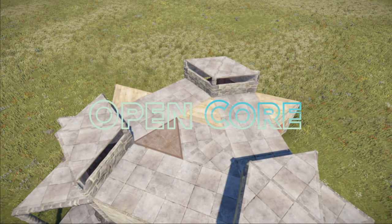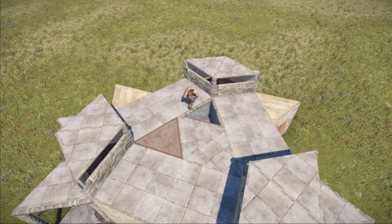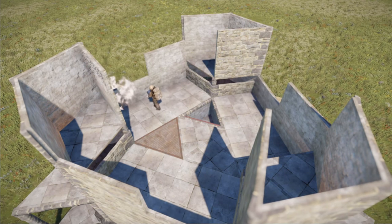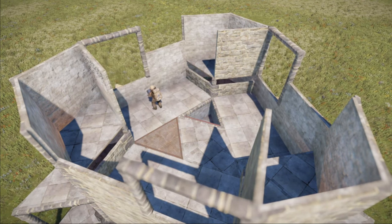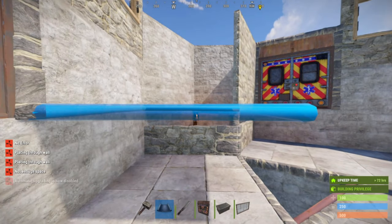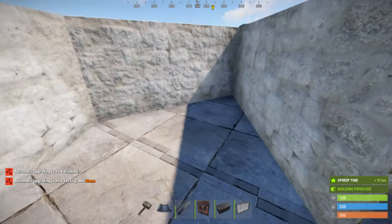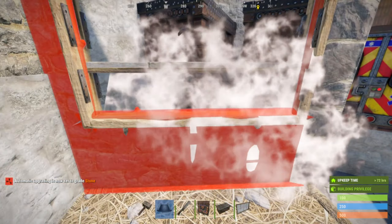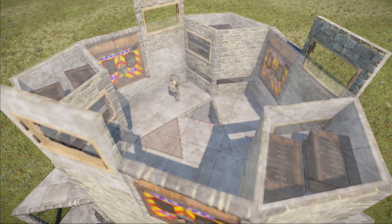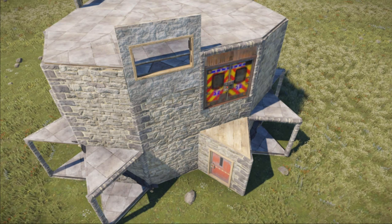For the third stage, we'll establish the open core. Soft side the wooden triangle floor from your starter and follow this build order. Then establish the corner loot rooms. Finally, seal the roof. While the open core is sealed, it's not well protected, so next we'll establish the side entrances.